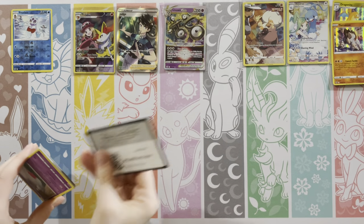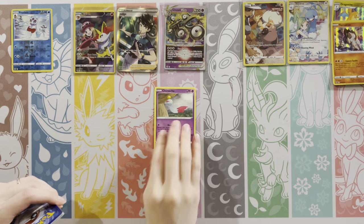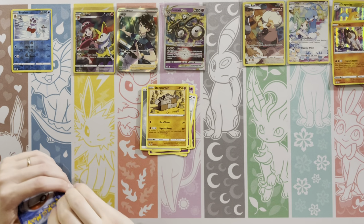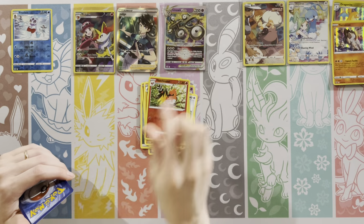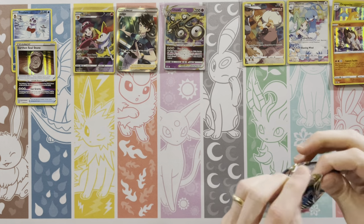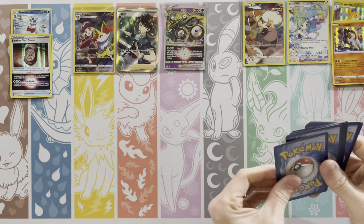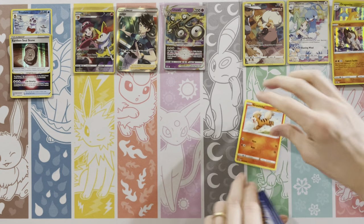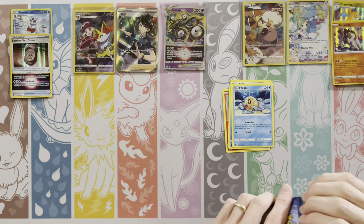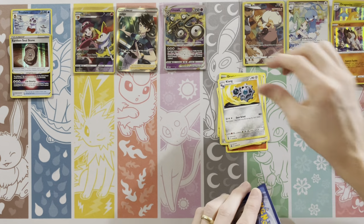I'm very curious to see what they're going to do with Scarlet and Violet. The Sword and Shield base set was very simple — like four full art trainers, a few full art Pokémon, maybe 12, and then just a few gold cards and a few rainbows. I hope they do away with rainbows, but I don't see that happening. There's your hollow, your Cornerstone. I'm sure we'll get some reveals in December, probably after V Star Universe releases in early December.